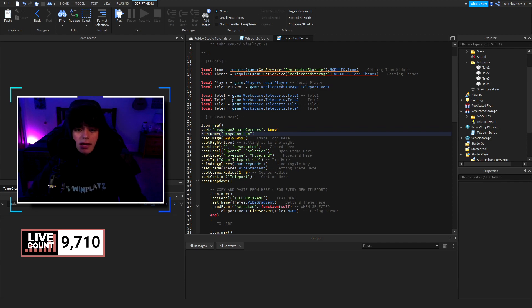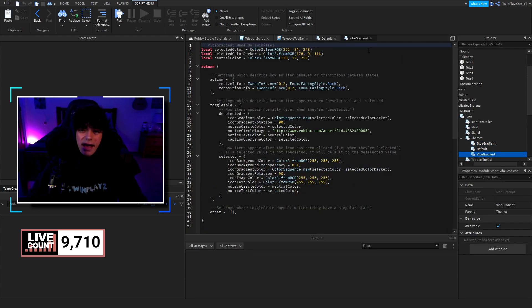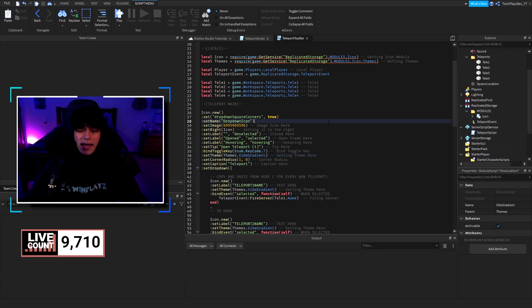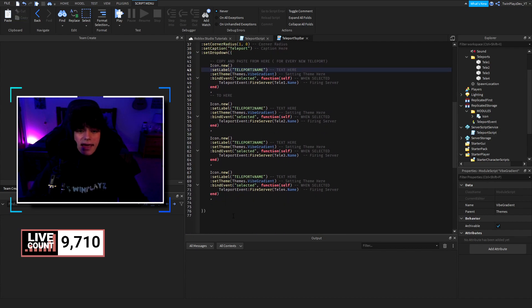We create a new icon, set the dropdown square corners to true, and set the name to 'dropdown icon'. The icon is placed on the right side of the screen rather than the left. You can change the keyboard shortcut so players can teleport using a keyboard button. For themes, go into modules, look at themes — there's Vibe Gradient, Blue, and Default.